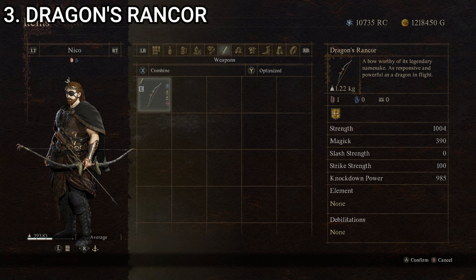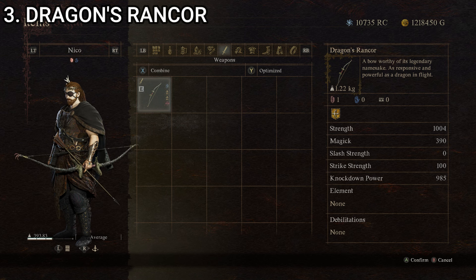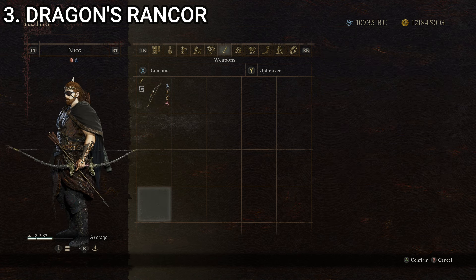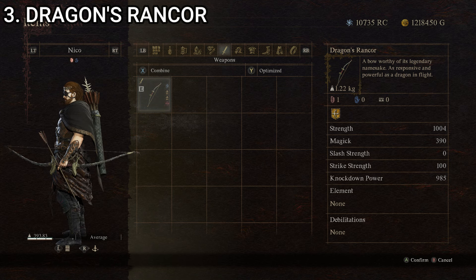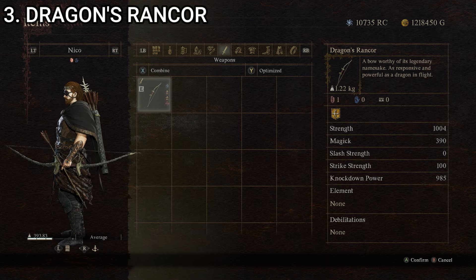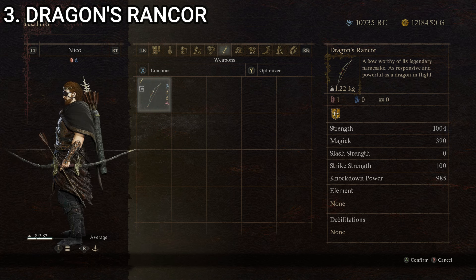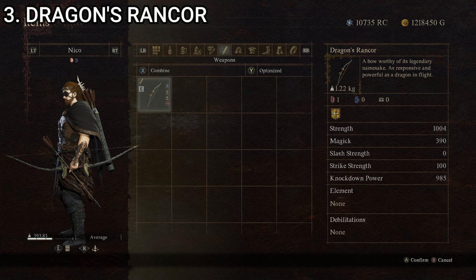Coming in at number three, we have Dragon's Rancor — a bow worthy of its legendary namesake, as responsive and powerful as a dragon in flight. Stats: strength of 514, magic of zero, slash strength of zero, strike strength of 100, and knockdown power of 215, giving it a composite score of 165.8. I believe this is purchased from the Dragonforged after you've completed the game, using Wyrm Life crystals. The handhold is framed by big bronze dragon mouths, which is a fun detail, though I'm not sure where you'd rest your arrow. It's a very thin bow with spiky limbs — looks pretty neat. That's Dragon's Rancor at number three.